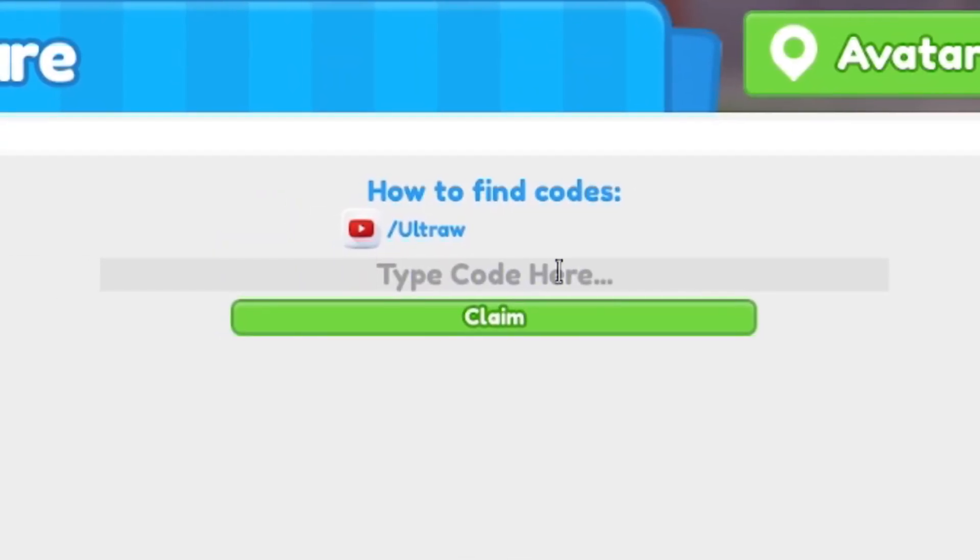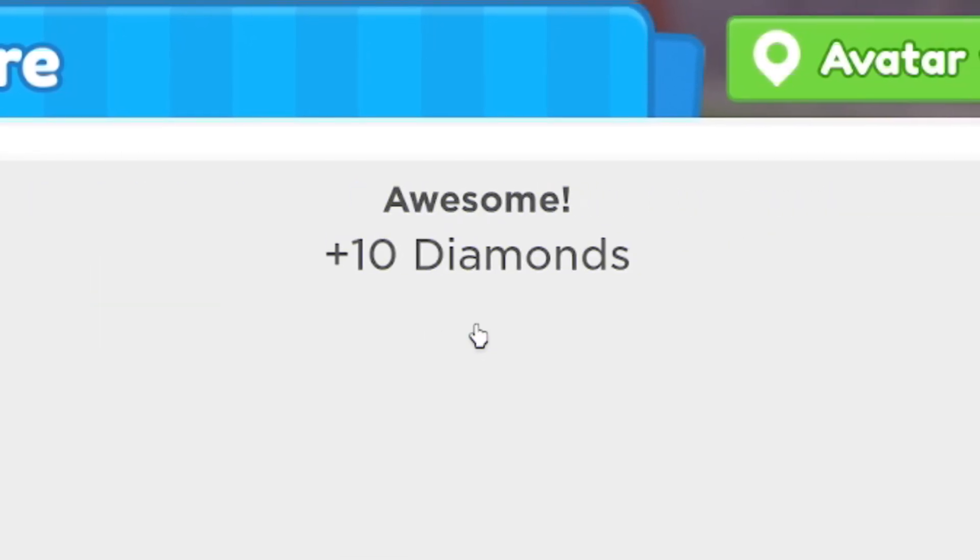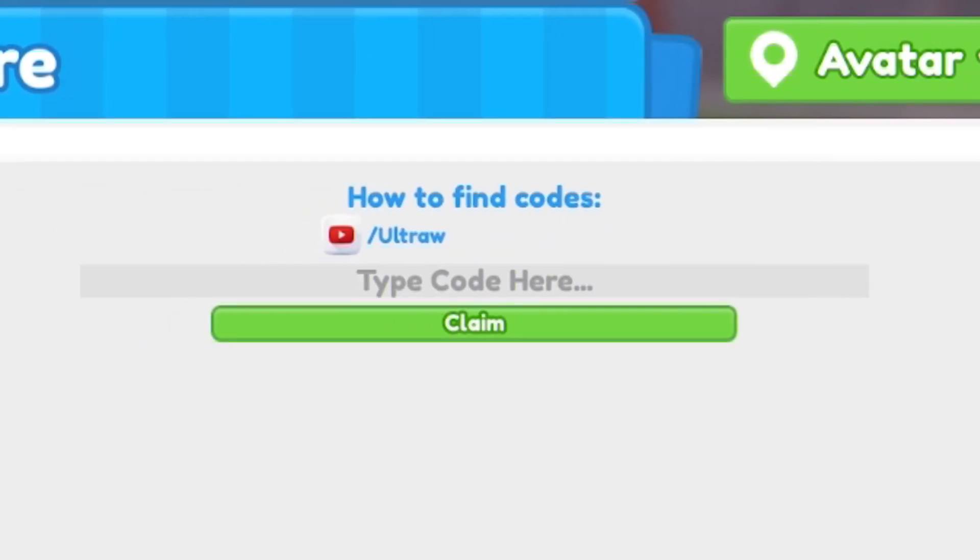The first code today is going to be called Slimy — that's S-L-I-M-Y. Click on Claim and redeem that code. That one's going to give us 10 diamonds, which is really, really nice.